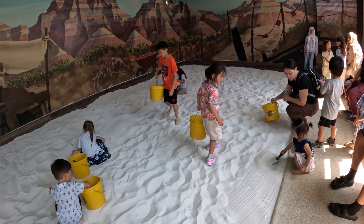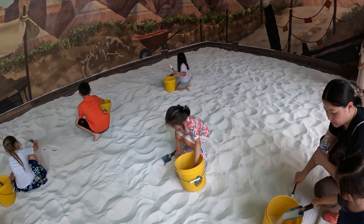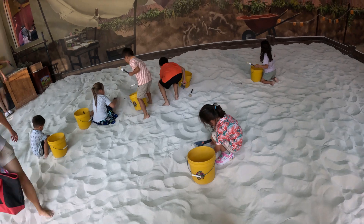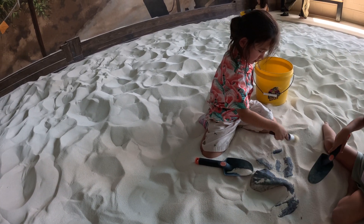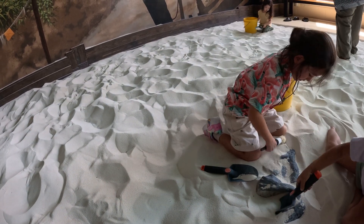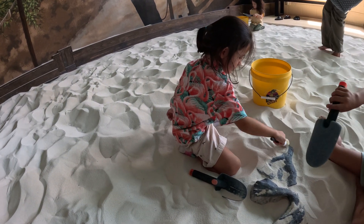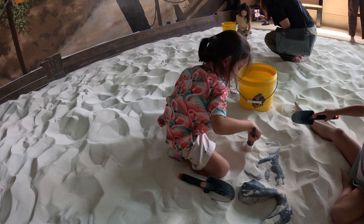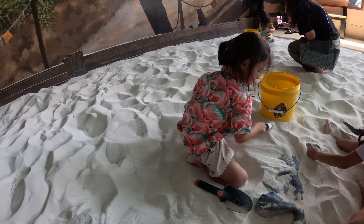In this fossil dig pit area, you get a yellow bucket and a shovel, and then you dig for fossils. Let's see what fossils the princess picks up. After we dig long enough, what do we find? We find some dinosaur bones. In addition to the shovel, you get a little brush. Brush those bones up and we'll see what kind of dinosaur this is. It's really nice white, fine sand, and you get to spend five minutes digging away right here.